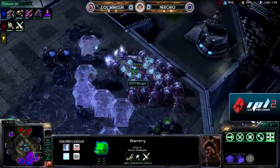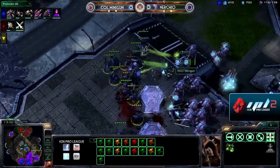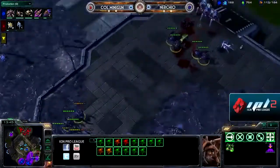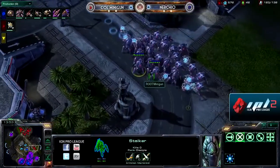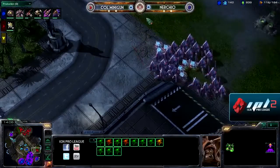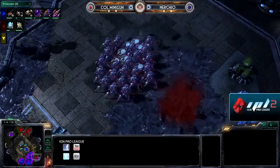Nurcio finally moving out. Not a ton of energy left on any of these sentries, so a few of those critical, expensive sentries could fall — and that's exactly what the Roaches are doing, going right after all of those sentries. Just a bunch of Blink Stalkers left. Minigun has decent Blink micro and is doing a lot of damage. But Nurcio is going to be able to reinforce with a lot of units, knowing force fields aren't really an issue anymore. One thing that would have worked wonders for Nurcio would have been Hydralisk — though it's very difficult to work Hydras into your tech path when you're trying to hold off a seven-gate.